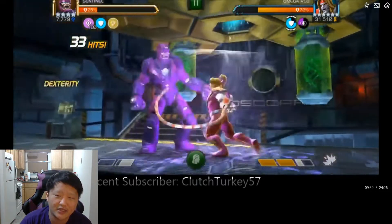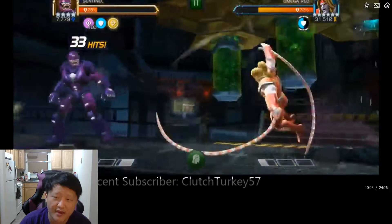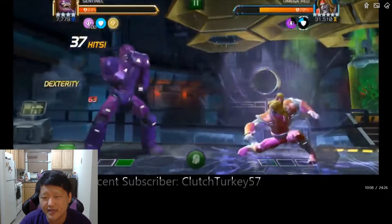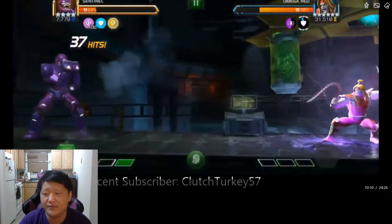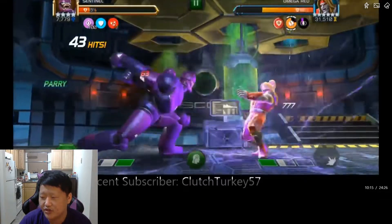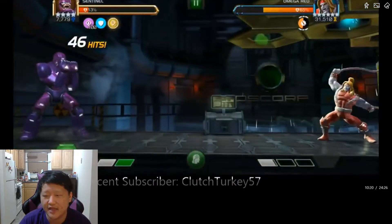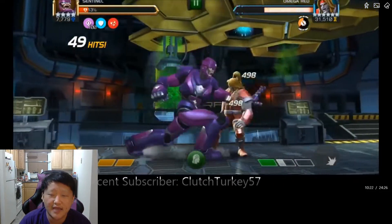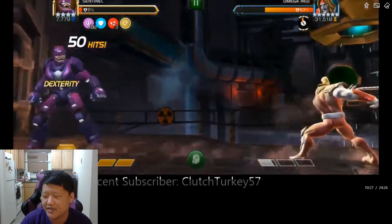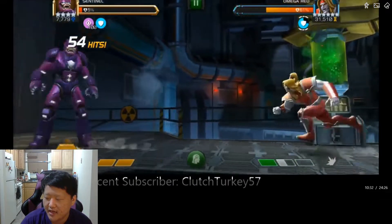A four-star Sentinel, four-star Vision — all these robot champions would be really, really good since robots are Omega Red's kryptonite. I've got two spores and I'm barely losing health even while his death field is active. He's down to 64% from Sentinel — not the best showing but I did lose 60% of my health at the start. I push in and try to bait more special ones.